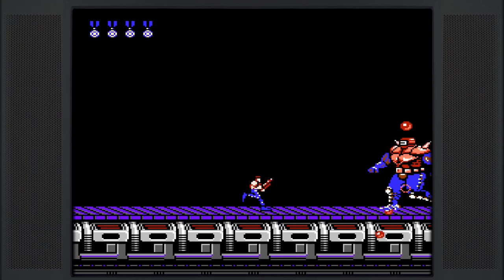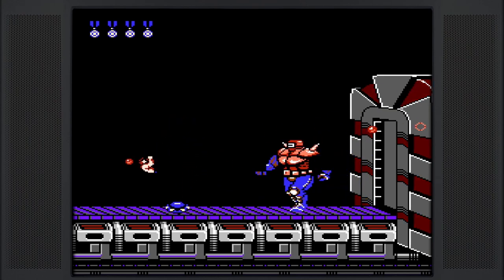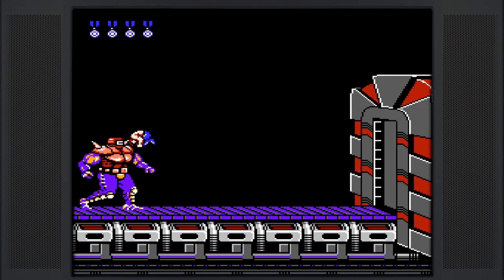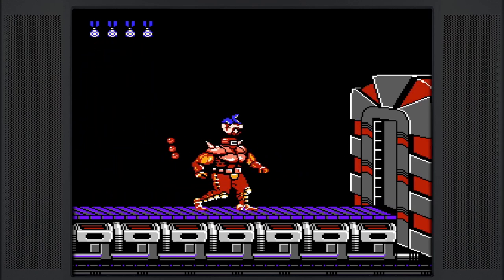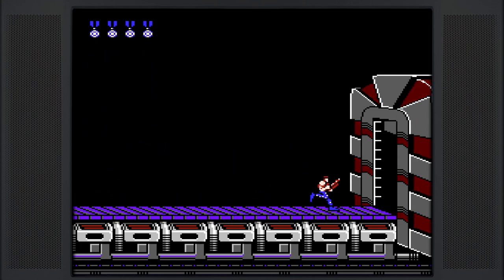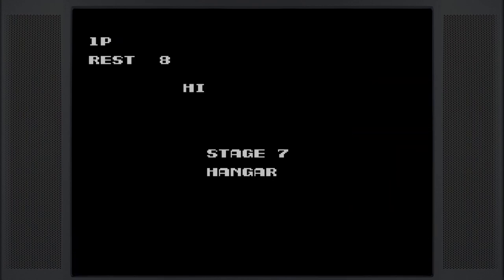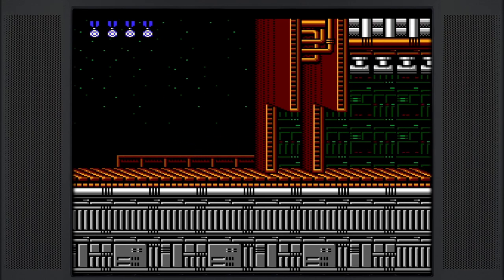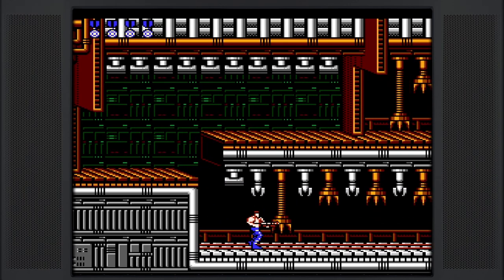Now we have the boss coming up, who is also a run killer because he is very RNG heavy. I get really weird RNG here and somehow survive — I have no idea how. Those jumps I made were the luckiest things in the world. You could sometimes kill this dude without him throwing a single projectile or without jumping, but in that fight he jumped three times and threw five projectiles. I have no clue how I survived that.